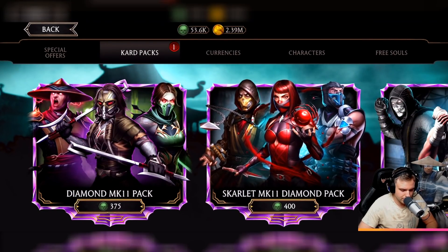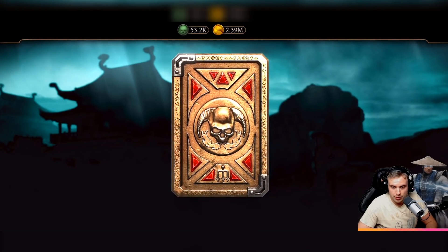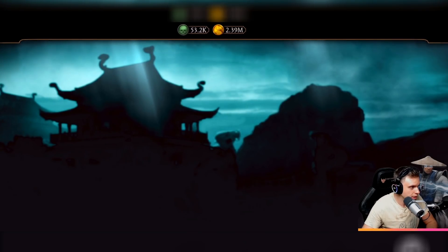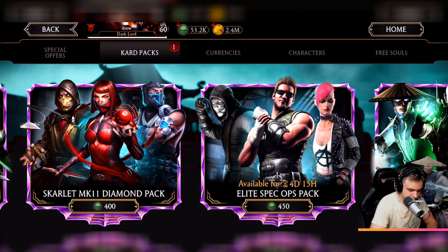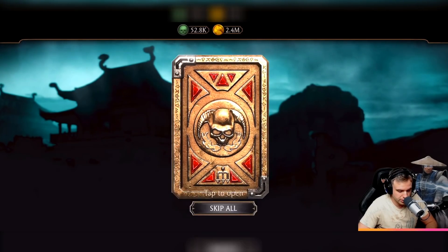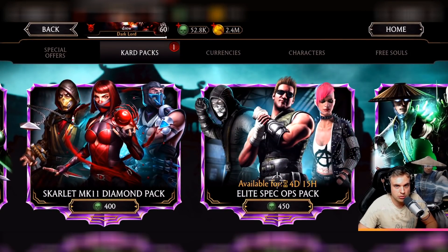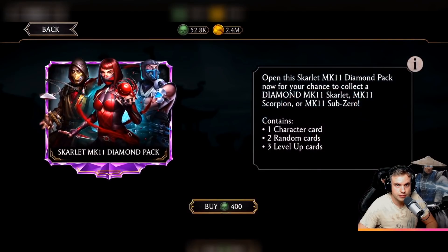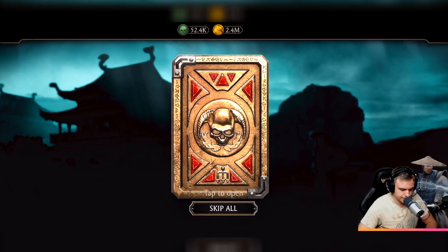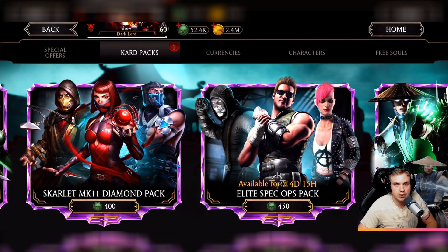Sometimes luck can be a determining factor. Everything is frozen right now — why game, why? We got Piercing Melina, two points. We're back — this is such an annoying glitch. Scarlet MK11 Diamond Pack has an insane amount of points — 54 points — and we're just a few packs from the finish line. Two more points, 56 points. I don't know if the Elite Spec Ops pack can catch up. We need a lot of diamonds to beat this incredible result.